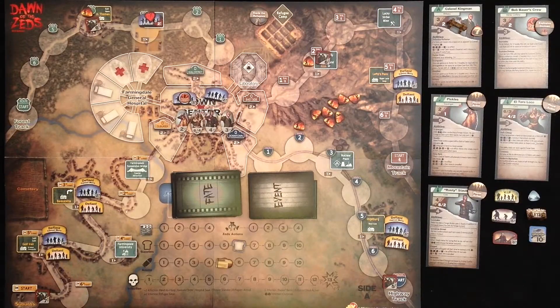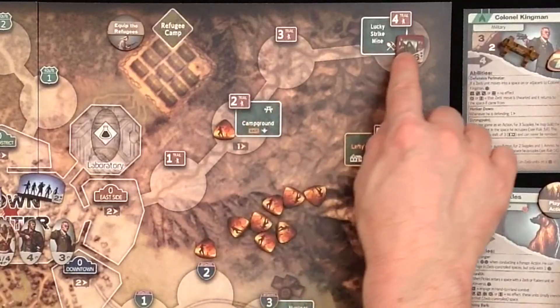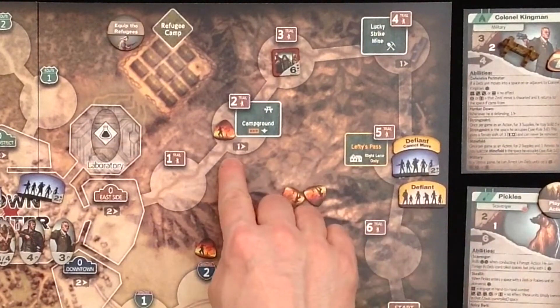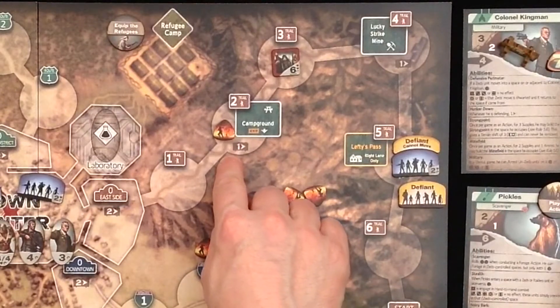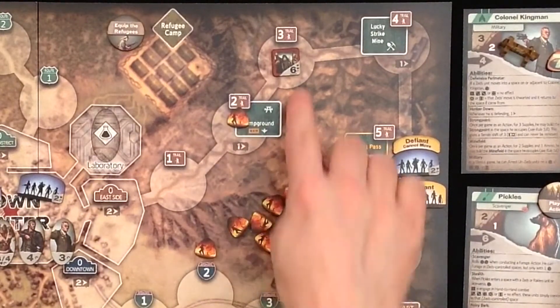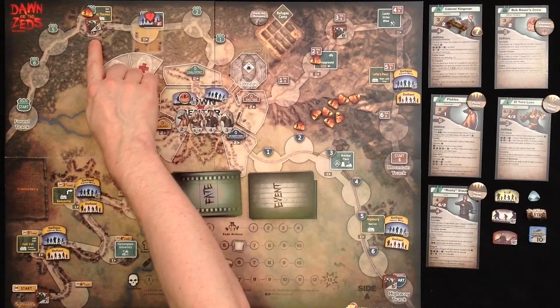There's a new term we have to introduce: Zeds controlled. All spaces with Zeds units are Zeds controlled, as well as all places with a chaos marker. They don't necessarily have to have a Zeds unit in there — a space with only a chaos marker is also Zeds controlled.